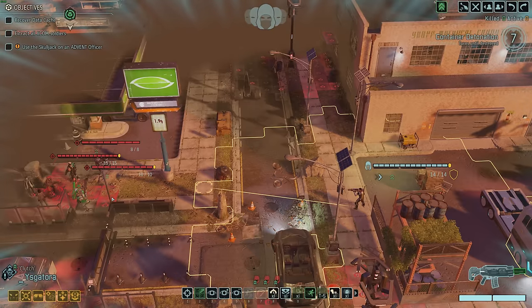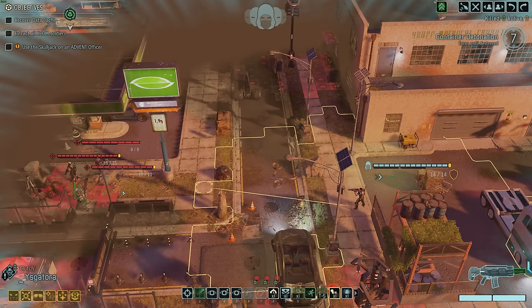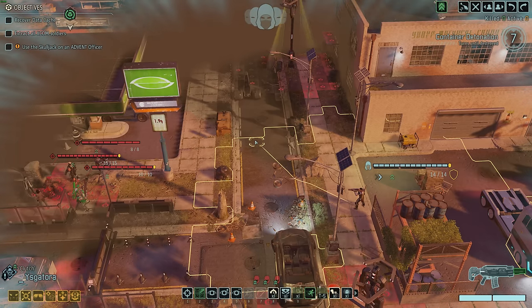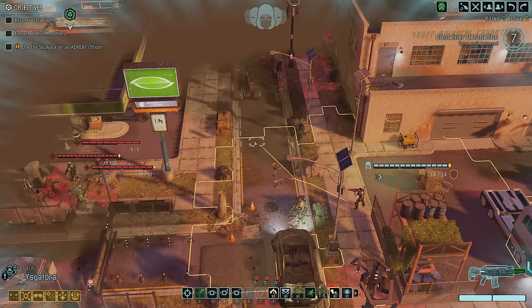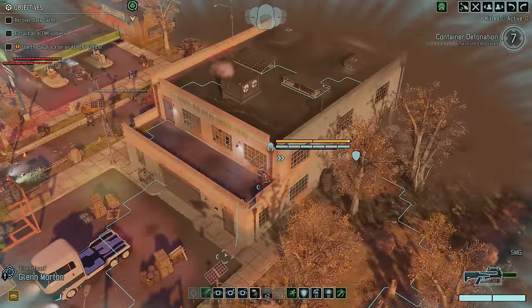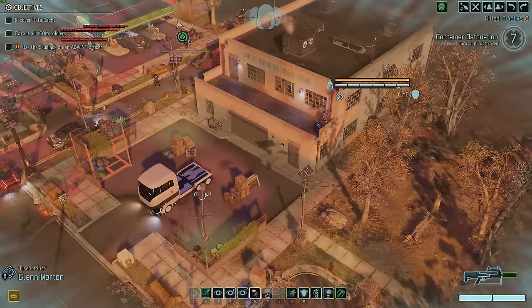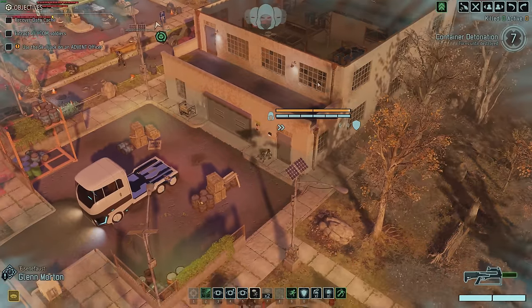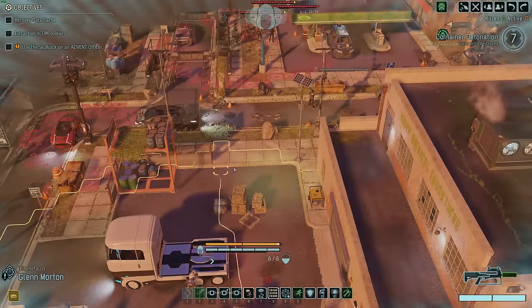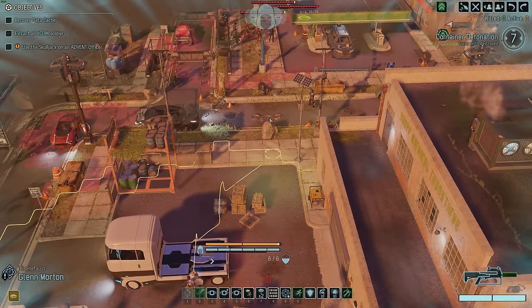These guys can only see two tiles, and they can walk seven. Let's just have Ysgatora do an absolutely ridiculous run into the middle of the street. I'm really worried for Glenn's life. I want to run away from the windows — there are those guys. I hate it when you move and you can see guys when you really really shouldn't be able to. Whatever, that's how it works. Move back one two three four five six seven — we'll be fine here. Don't forget Glenn has grapple — I can just grapple up and we're good.